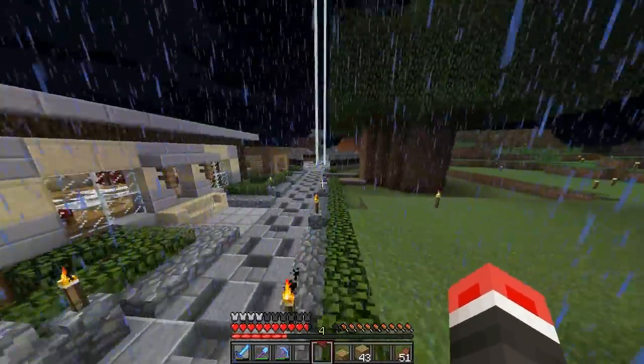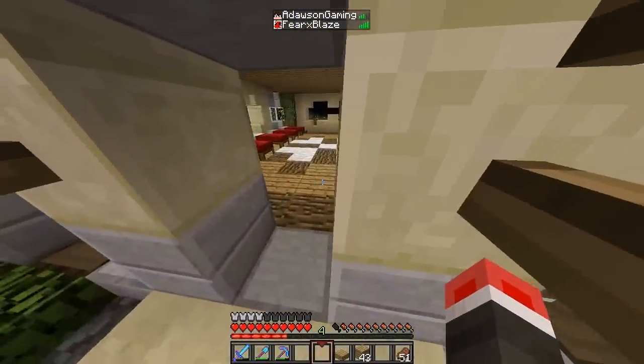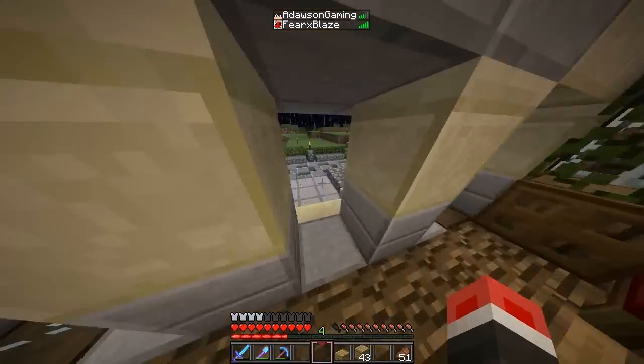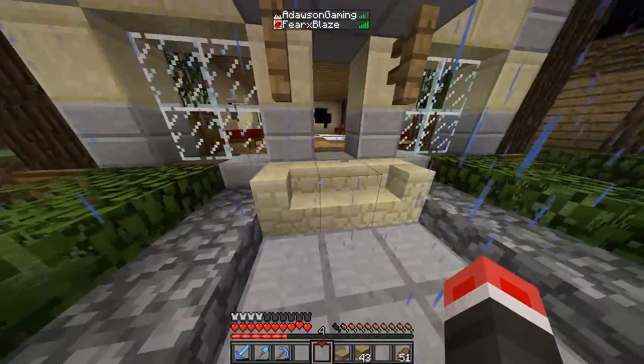Cloud has a plot there. Oh yeah, by the way, guys — in this update, look what happens when you press tab. It has your little head next to your name. That's so cool.